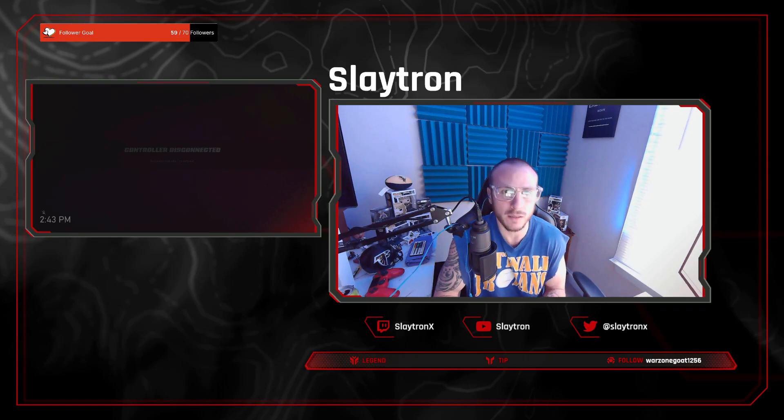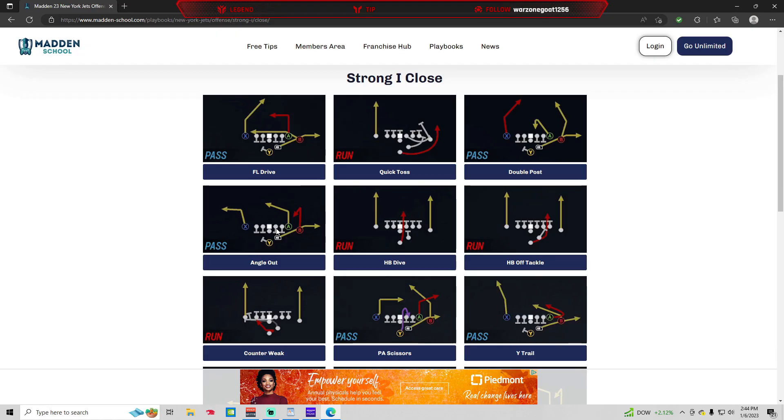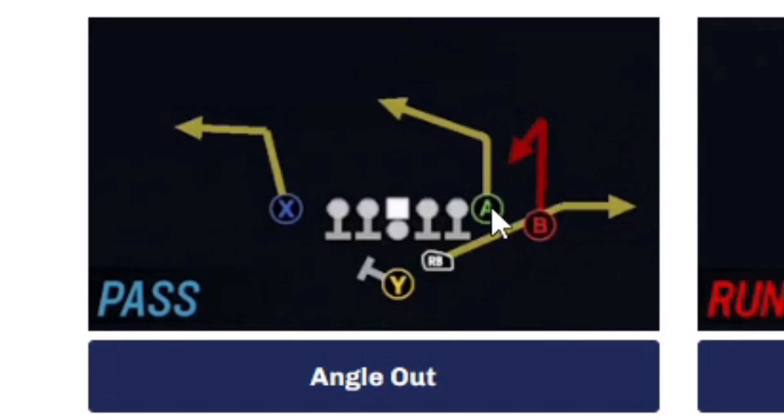When you're picking your playbooks and looking for these formations, you really want to look for plays that you can abuse out of those formations. If we come back to Strong Close, we can see that this is a compressed set. Compressed sets usually do better — there are exceptions — but they're really good for not only running the ball but also passing the ball. We've got a really good post route — a stock post route from the tight end — and we can do other things off of it based on what our opponent is going to be running.